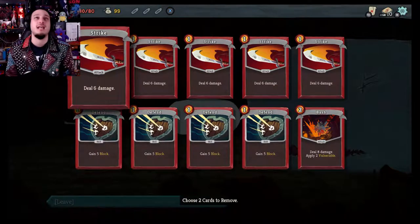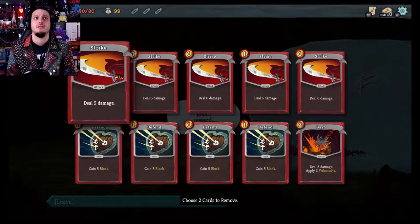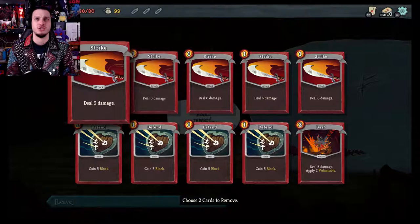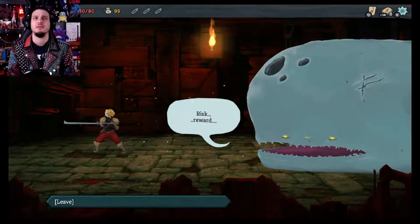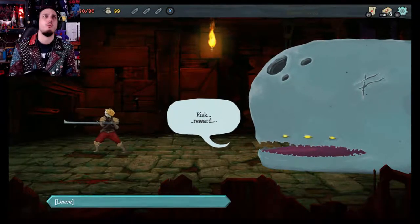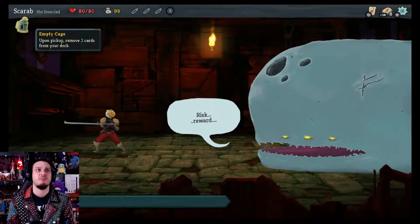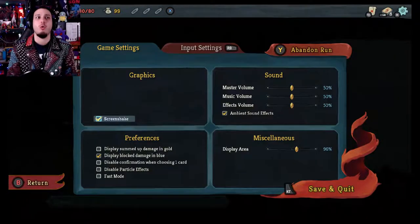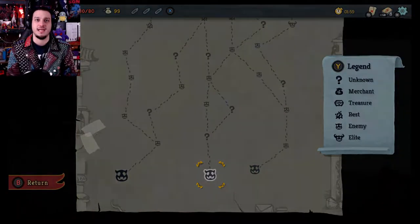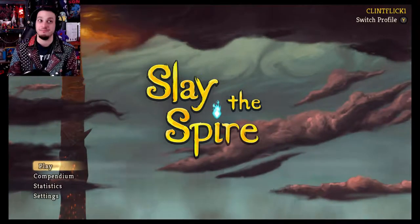We're going to figure out what that does. It's a birdcage — oh God, two cards to remove. I don't want to choose two cards to remove. We'll remove that and that. Risk reward, but I want to know why I had to get rid of two cards. Empty Cage — upon pickup, remove two cards from your deck. Well, that sucks! That's not a reward. We're going to save and quit and start again, because I'm not starting the game like that. We'll abandon the run.